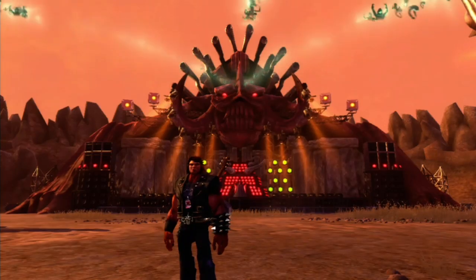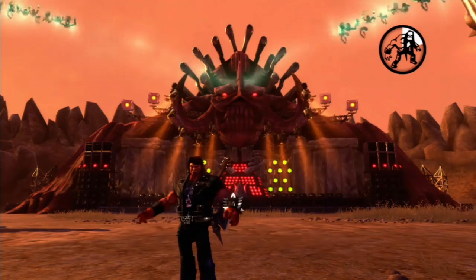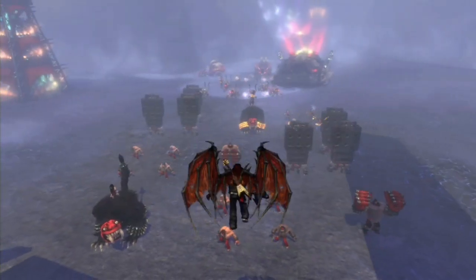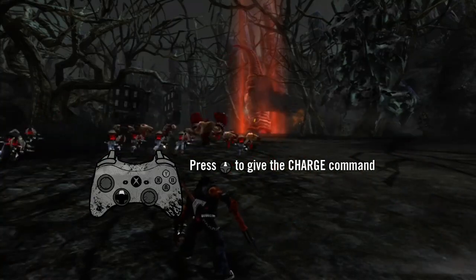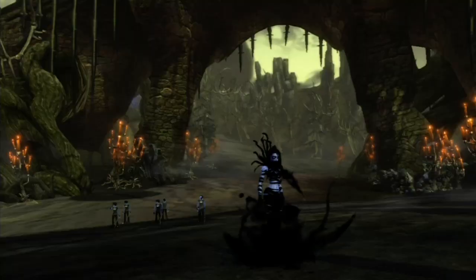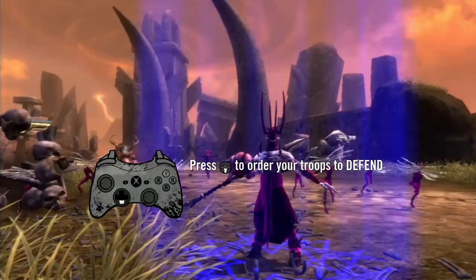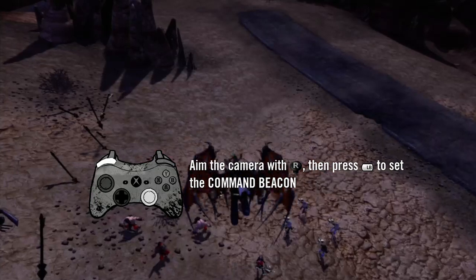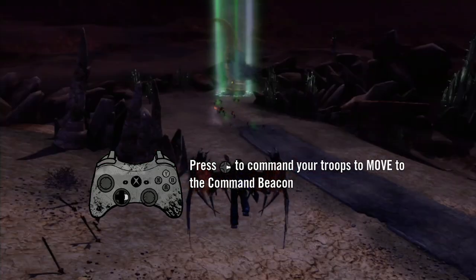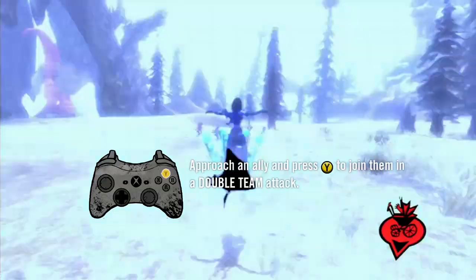First you're going to need an army. Bring up the recruit menu and choose the type of warrior you want to add to your show. You control your troops with four basic commands: the charge order sends all nearby warriors rushing forward to attack. You may also command nearby troops to follow you wherever you go. Give the defend command to have your troops stop. Give the move command and your troops will move to the beacon. Every ally has a unique double-team attack, and you should try them all to find out what they do.